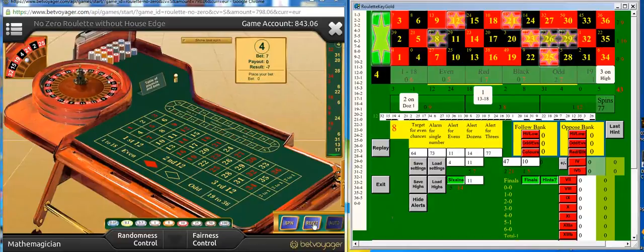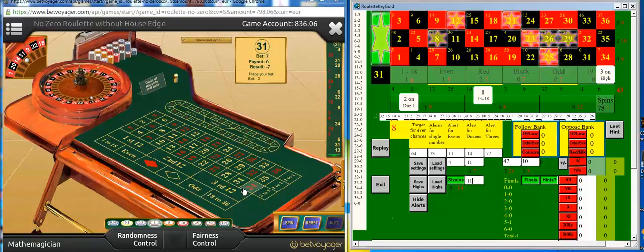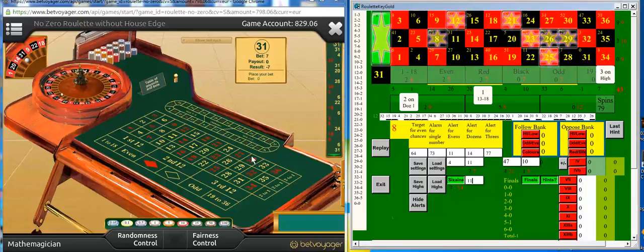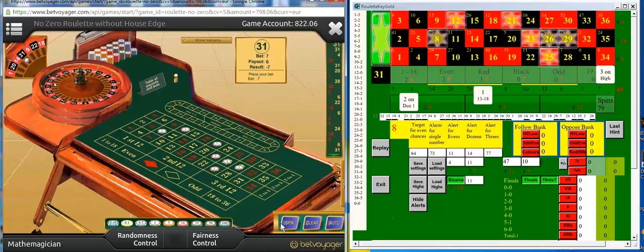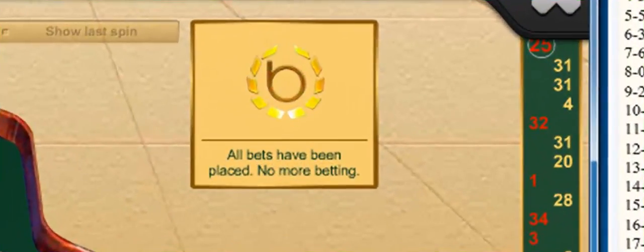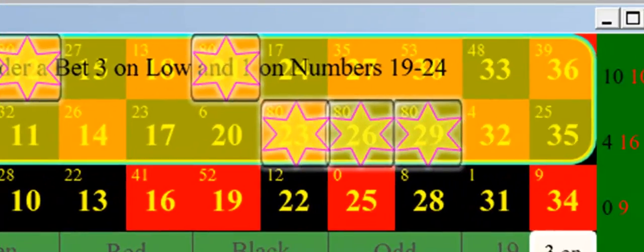After all, I do get plenty of alerts with this program Roulette Key Gold. As there are still 7 sleepers left showing, I decide to continue the bet until it wins again — I give this up to 5 spins. It's a bet of 7 each time now. And there we are, it's won on the 79th spin when, true to form, I get the next alert.